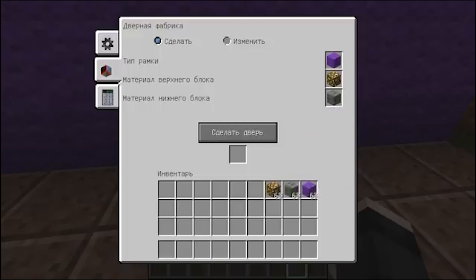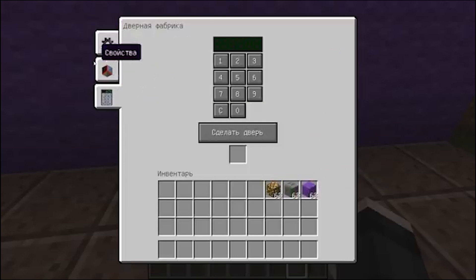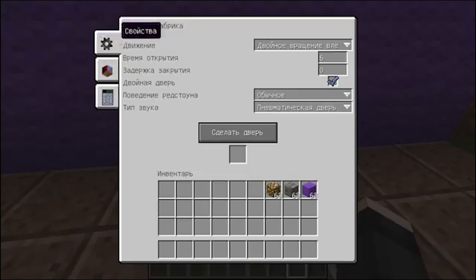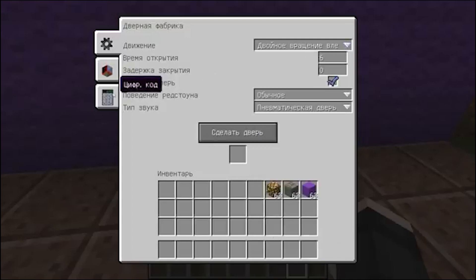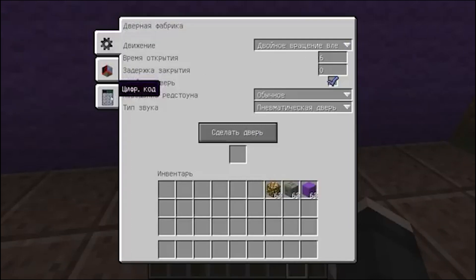Now we will choose the settings. We have a double rotation to the left selected. You can also choose a password — whoever does not know the password will not enter this door. Let's set the password as one, two, three. And now we're going to click 'make a door' and make this door.